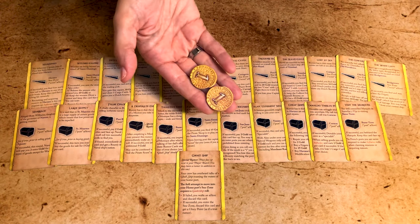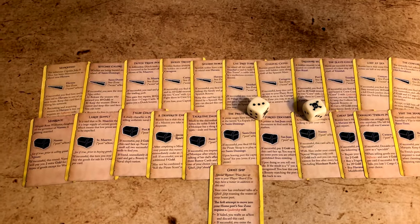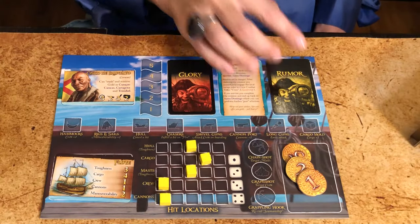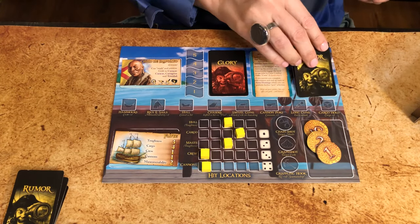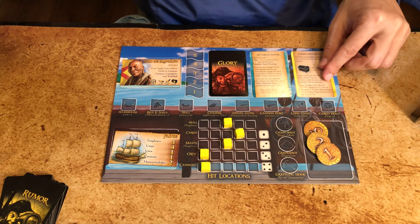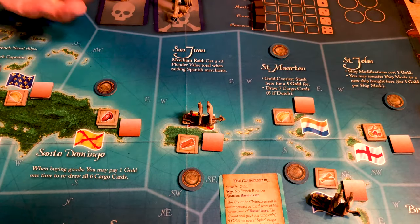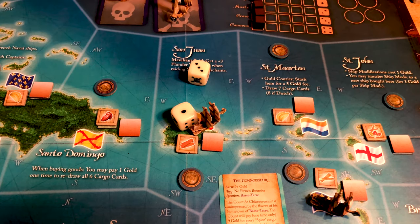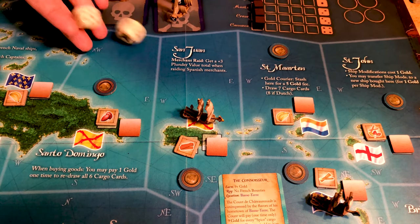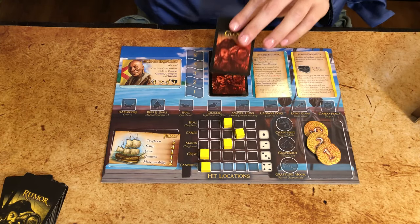Pay two gold and roll an influence check. On a successful roll, collect your rumor card and place it face down on your player board. Like missions you can only have one at a time, but you can replace it if you pick a new one. When you reach the destination, roll the required dice — for instance, this one requires going to San Juan and rolling an influence check. If you fail, the rumor was false and you discard the card. If it's successful, the rumor was true: score one point and collect one glory card.